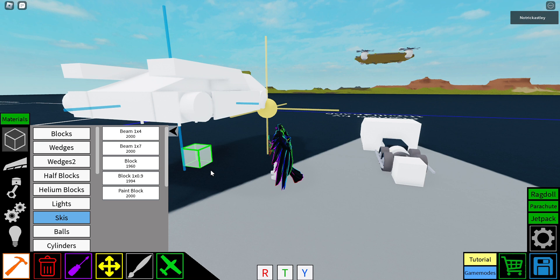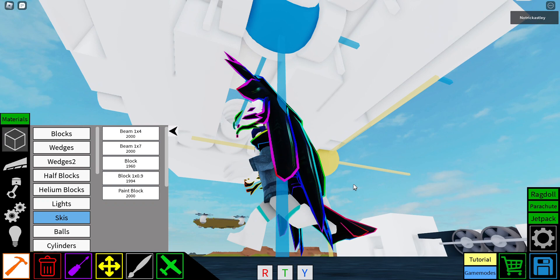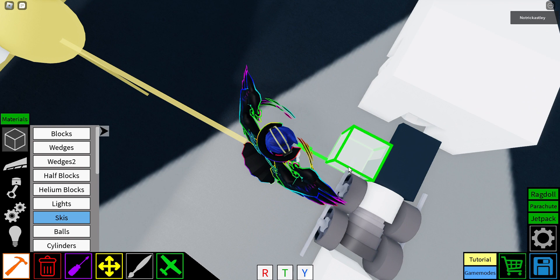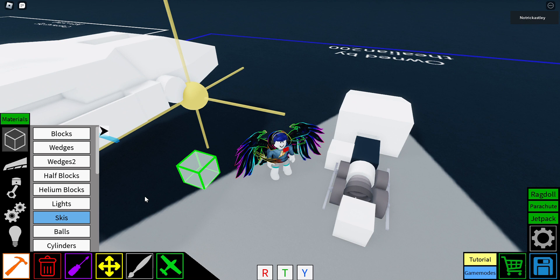Get a block 1x0.9 and place it like that — in front of the propellers, on the side of the main pilot seat — place it like this. Then do the same thing but to the other side.